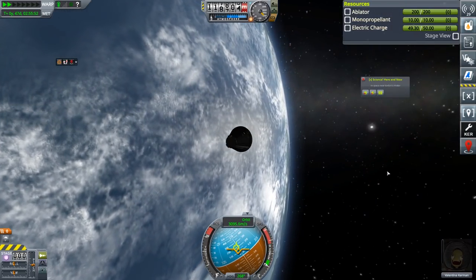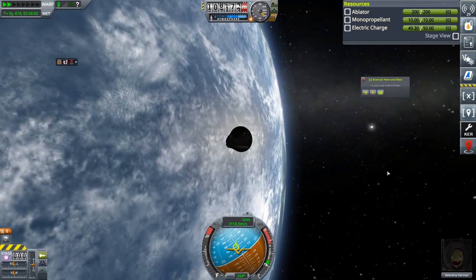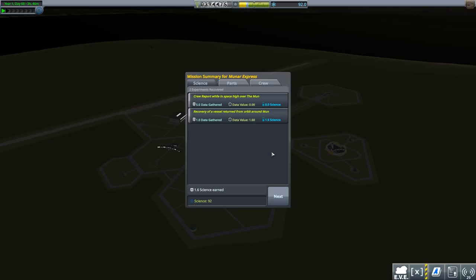So here we are, 177 and falling. At this point, we really don't need this engine module any longer. So let's just get rid of it. And now we can go back to retrograde. Disable SAS and enjoy this coming back into the planet. And we can head back to the space center. Val is safely back on the surface and we're up to 92 science, which is really important.